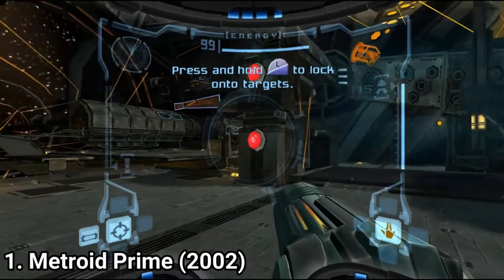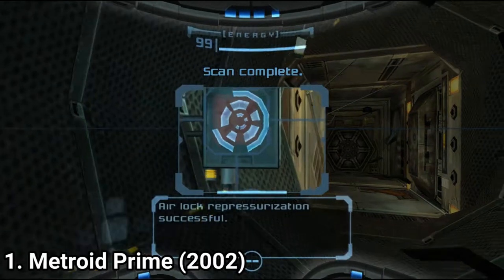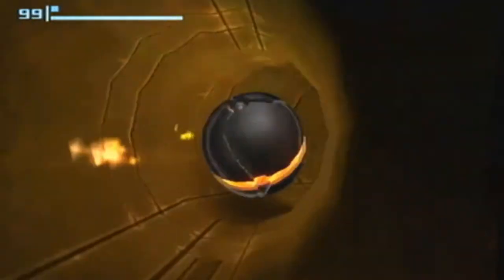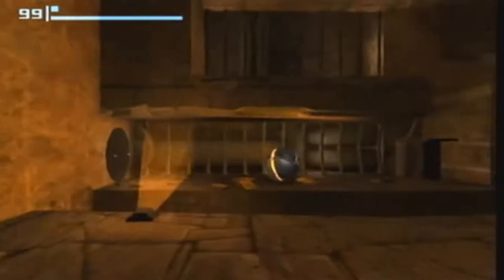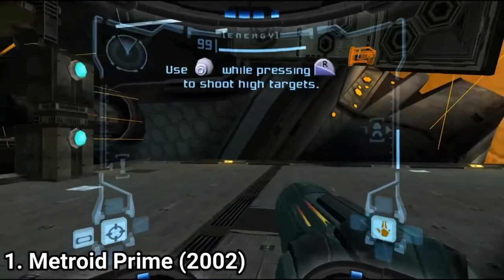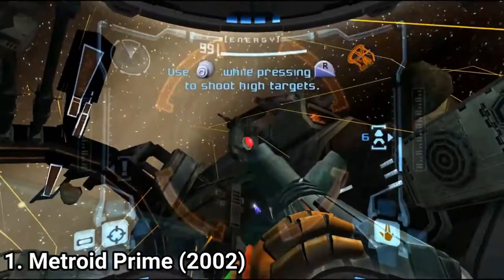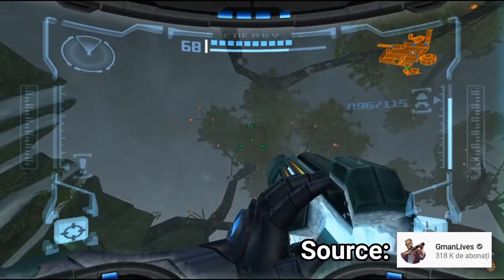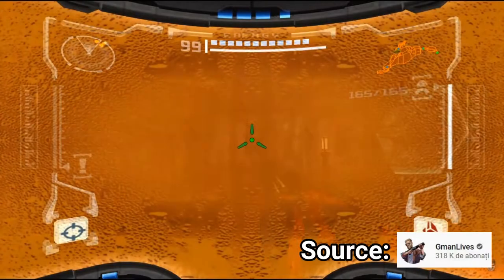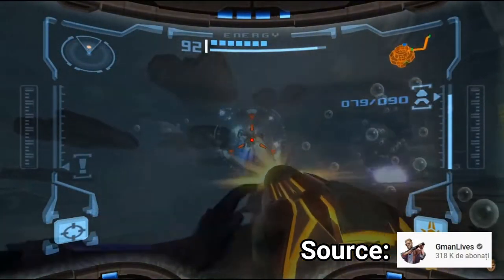Metroid on the GameCube is a first-person shooter. But not only that — you'll shoot, but you can also transform into a morph ball to clear out puzzles, and you get different types of weapons. The locations, I have to praise the locations. Each location feels distinct and is very lush in details. The whole gameplay is filled with details. For example, when you look at rain, you can see water droplets on your visor. When you enter a hot area, you can see steam on your helmet. Or when there are flashy lights, you can see Samus's reflection.